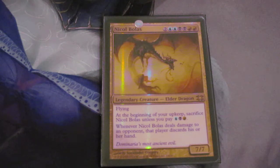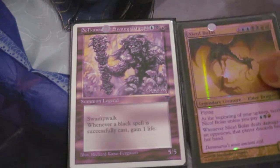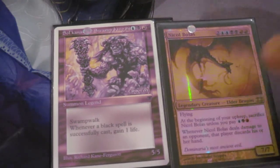Hello and welcome back to another EVH deck tech video. Today I'm going to be showing one of my more casual decks. This is a Nicol Bolas slash Sol Canar Swamp King deck.